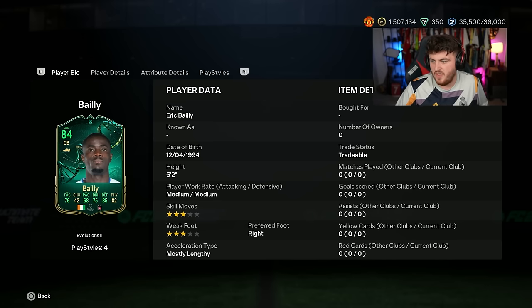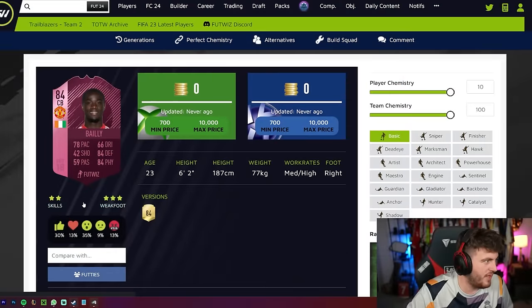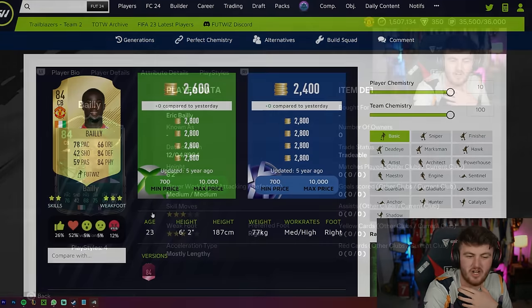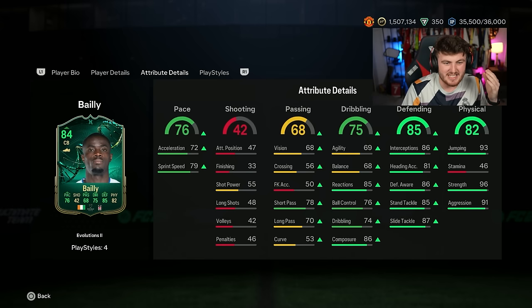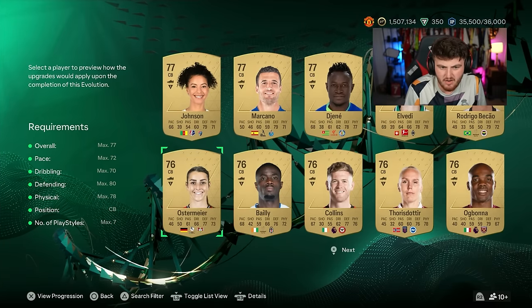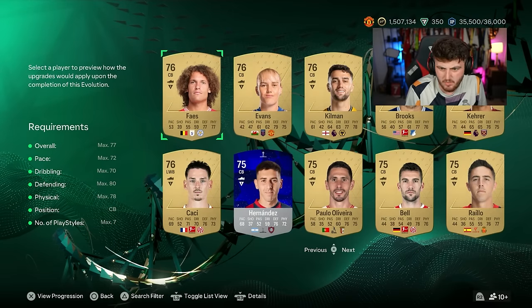That's what I see when I look at this card — his 84-rated FIFA 18 card — and that's why I really want to do Eric Bailly. So I think Eric Bailly is a great option. Another good option is Tilo Kera. I do have him in the club, so Tilo Kera I think is another good option.